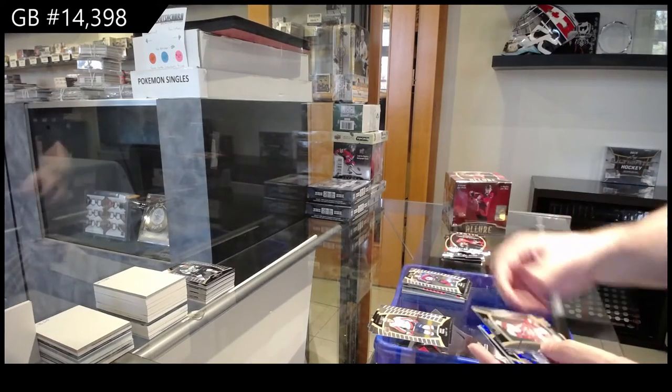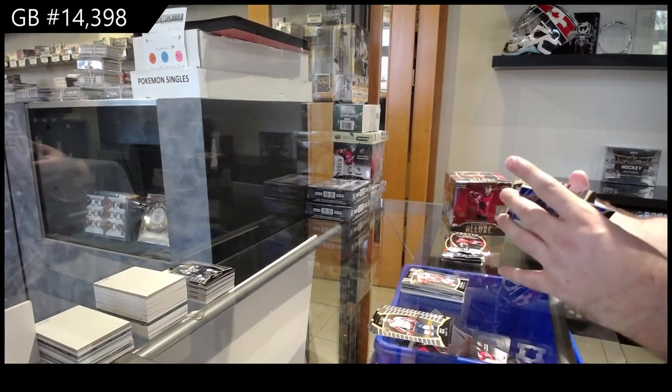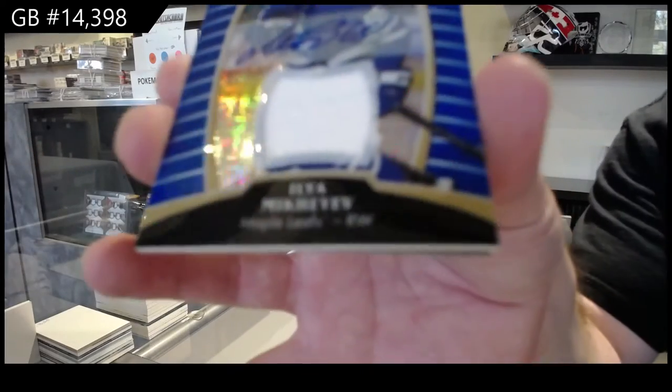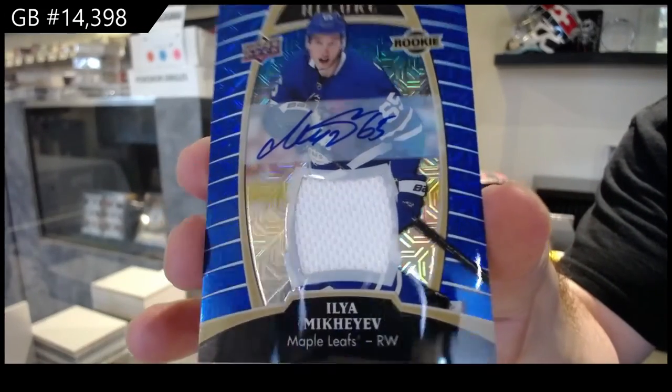Rookie of Makar for the Avalanche, we've got a short print of Zadina for the Red Wings, a blue line auto rookie jersey numbered to 99 — numbered 64 of 99 — Ilya Mikheyev. It's only fitting, right?